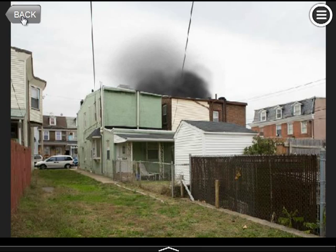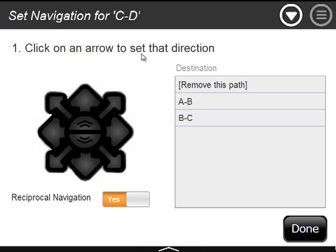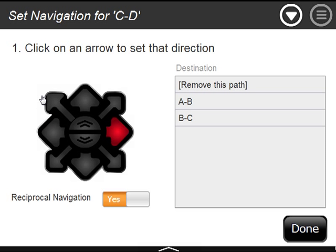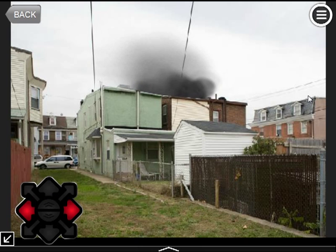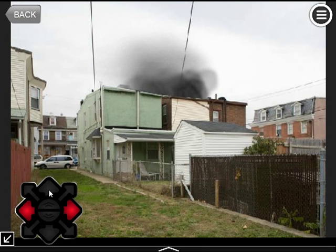There's no navigation yet that gets to Charlie Delta, so I have to remember to set navigation. I'll set the navigation for Bravo Charlie: Bravo Charlie to the right goes to Alpha Bravo, and to the left goes to Charlie Delta. Then for Charlie Delta, I'll make the loop complete — left or west goes to Alpha Bravo. Because of reciprocal navigation, I don't have to set the Alpha Bravo navigation separately. Now here at Charlie Delta I can go to Alpha Bravo and loop around in any direction. You could have forward arrows, back arrows, go interior, set multiple conditions — really just your imagination in how you use these locations for walk-around or multiple conditions.